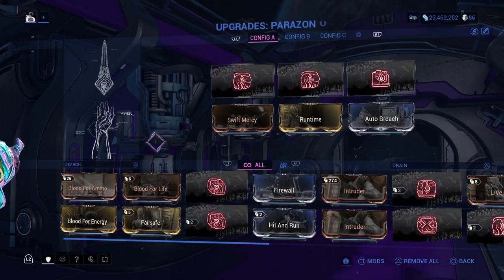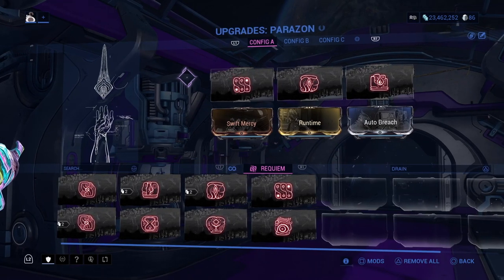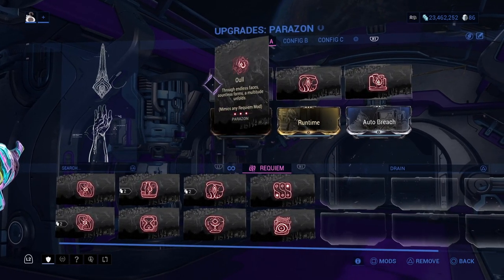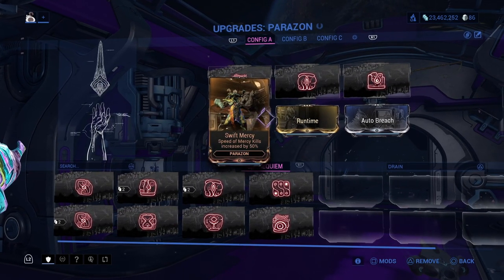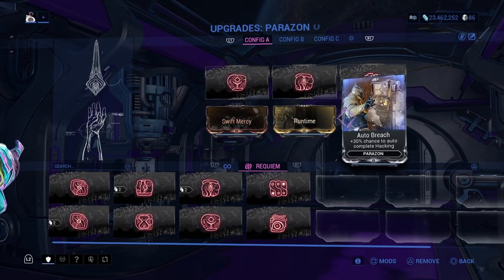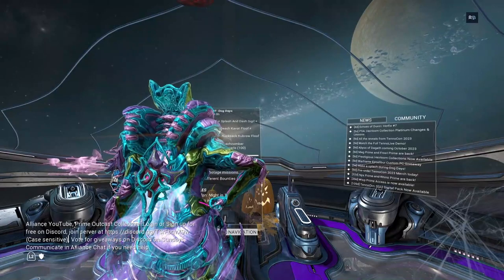There are eight Requiem Mods that you can get from the relics, plus a ninth All Mod which you can only get from the final Secret Mercy before the confrontation. The All is just like a Joker or Wild Card — it'll take the place of any of the other eight. Before you spawn your Larvaling, put any three Requiems you want. It doesn't matter what you pick. Each time you complete a Secret Mercy, you're getting more progress to learn one of the correct mods, just not the order it's in.